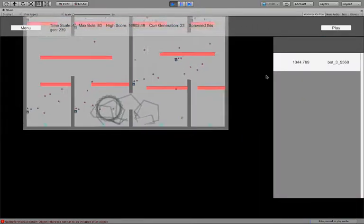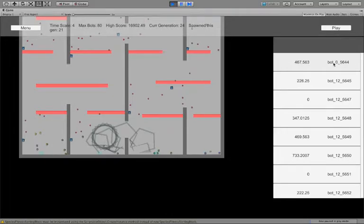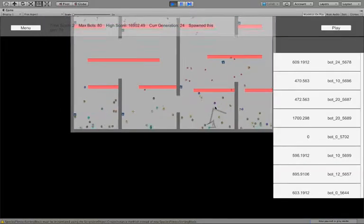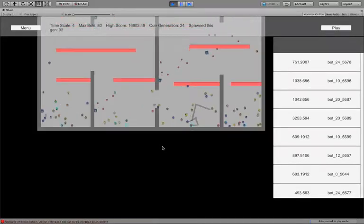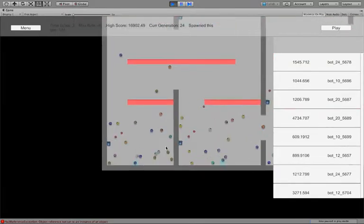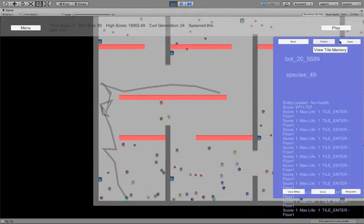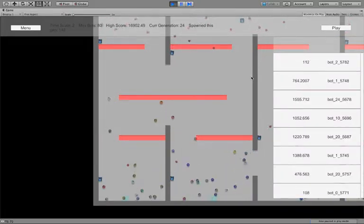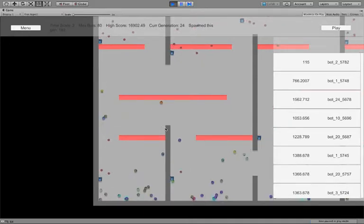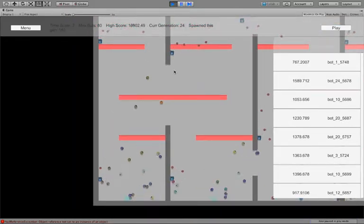That guy's been going for a while. Got a new species here. Time scale's too fast. 4,000 — that's not bad. And he goes in the lava. That's the beauty about the breeding: some are going to evolve to dodge the fireball, some are going to evolve to dodge the lava, some are going to evolve to go north, and combine them all and you end up with a creature that actually knows what it's doing.